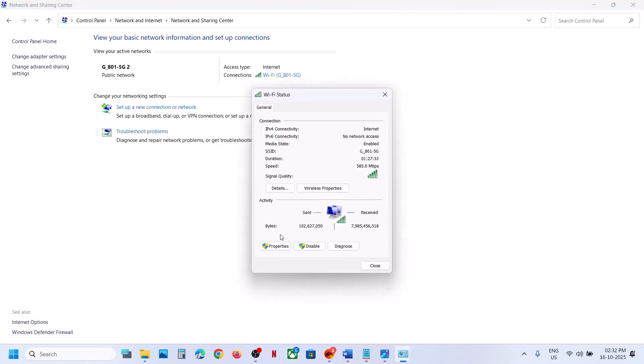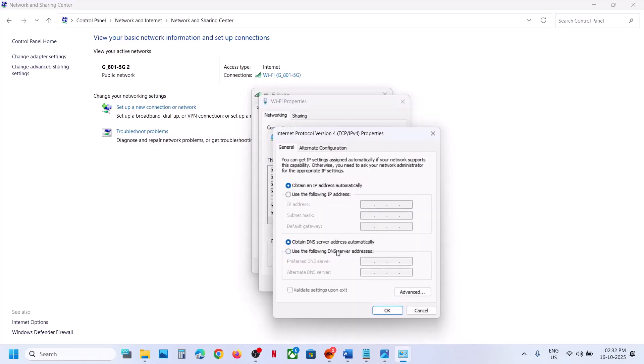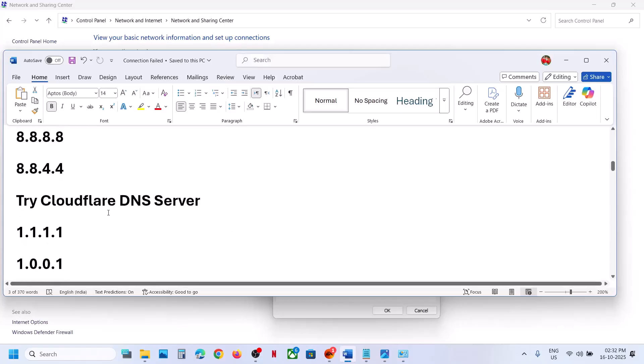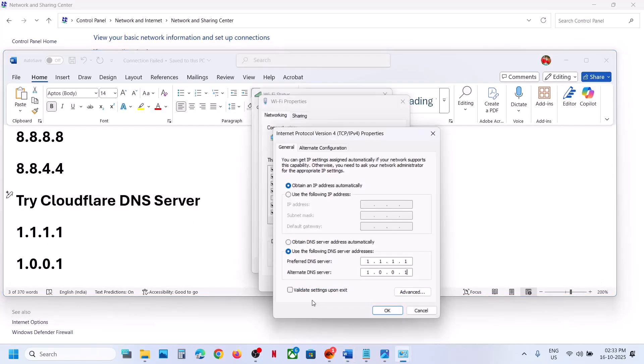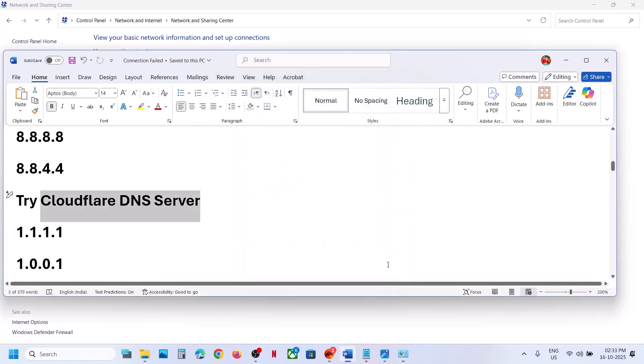If that does not work, open your internet connection again, go to Properties, select Internet Protocol Version 4, Properties again. This time type in 1.1.1.1 and 1.0.0.1 — that's the Cloudflare DNS server. Validate settings upon exit, click OK, and close.